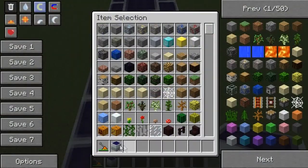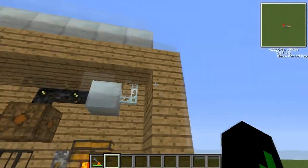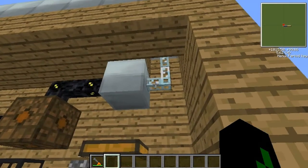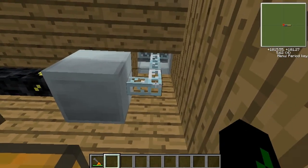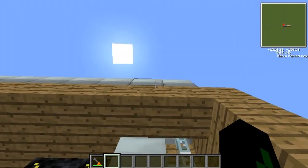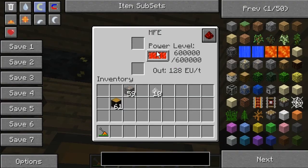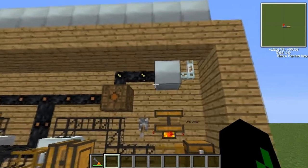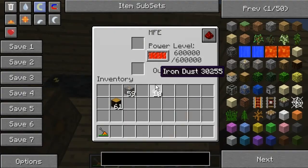These have glass fibre cables going along them, which is actually quite expensive because they require a diamond to make, but it is worth it if you can spare a few diamonds. Our energy comes from the sun, solar panels take that energy along the glass fibre cable to our storage unit, which is an MFE — just a way of storing energy.